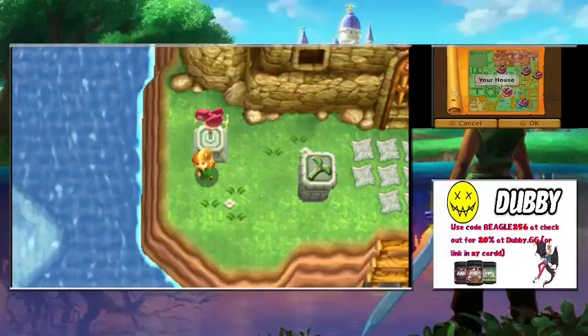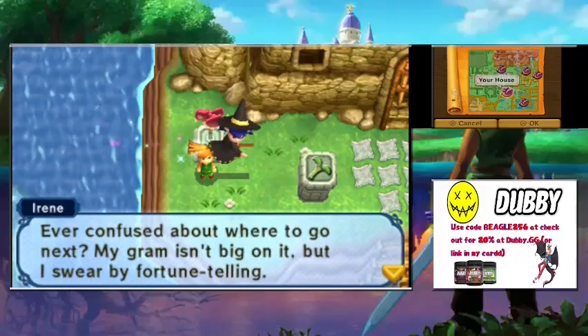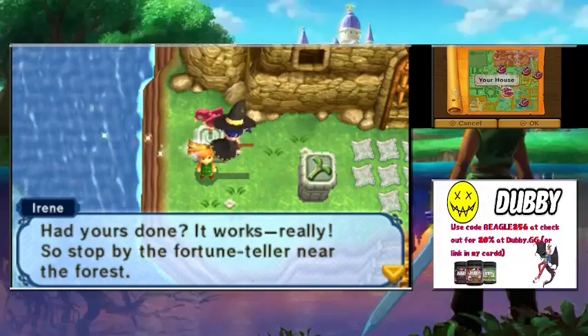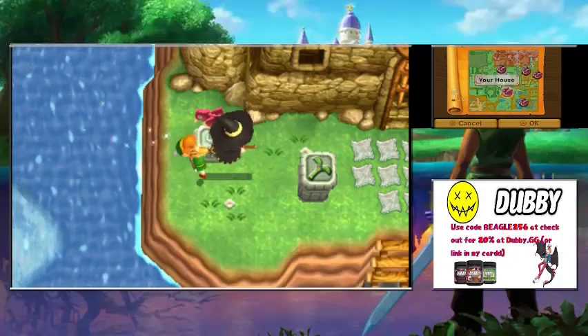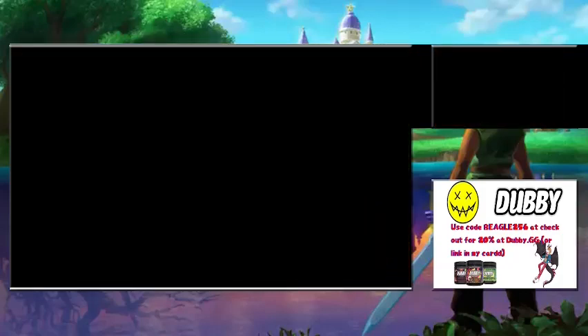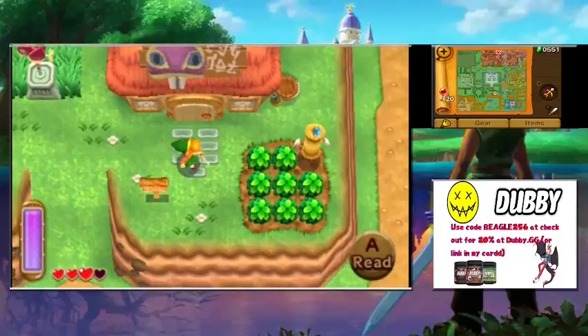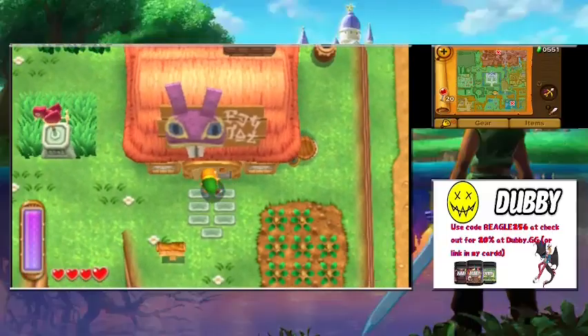Irene says if you're ever confused about where to go next, her gram might not be a fan, but the fortune teller near the forest really does work — stop by. We fly home and notice the house has changed — it has a Ravio sign on it now. Let's go in and see what's going on.